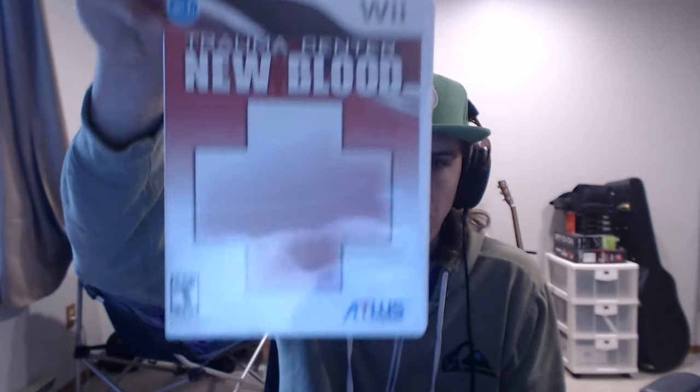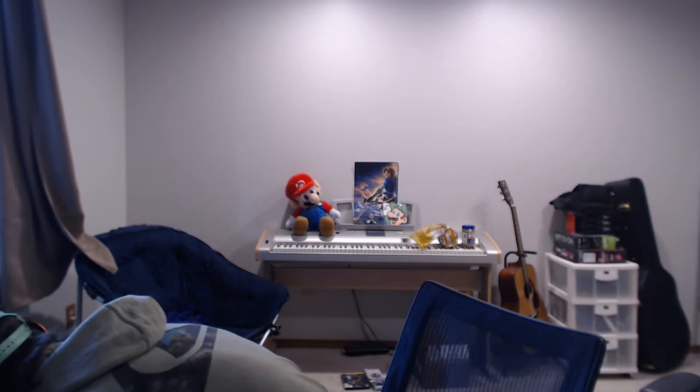The last one from the first box, which is awesome, is Trauma Center: New Blood on the Wii. This one's made by Atlus. I'm going for a complete Atlus collection, and I made that note — when you start up your service you can pick which consoles you want, what type of games you like, and send special requests. I put in a request that I'm trying to collect all the Atlus games, so they sent me this one. It's complete and in really nice shape. I love it. I haven't played it yet but I'm gonna keep it because it's Atlus — this one was $5.99.